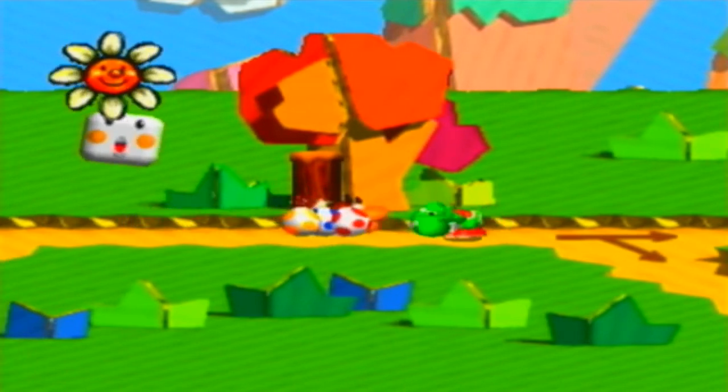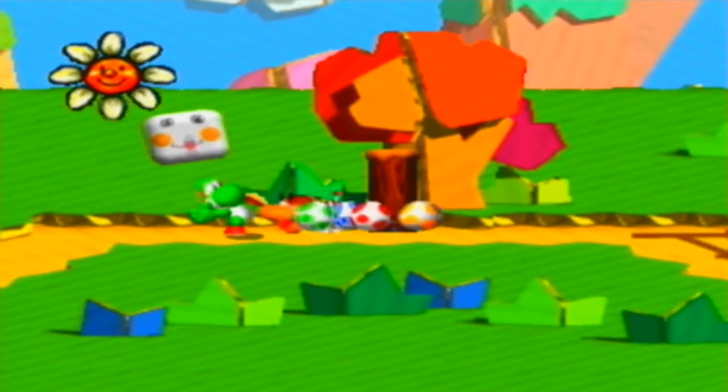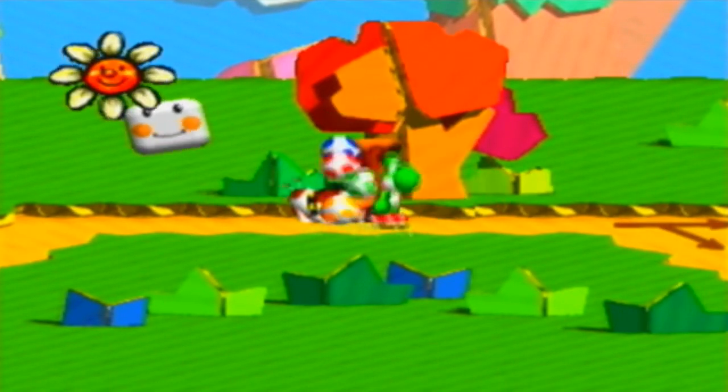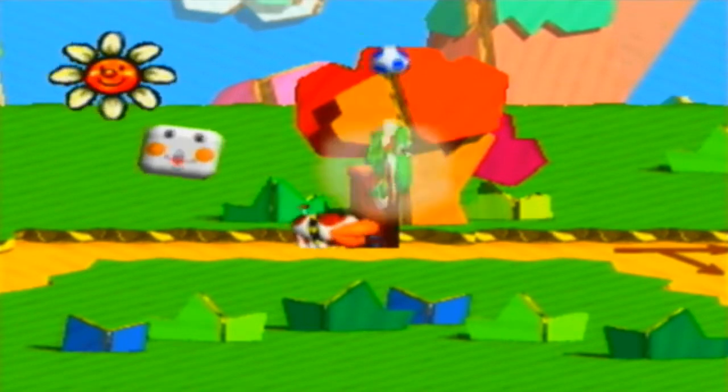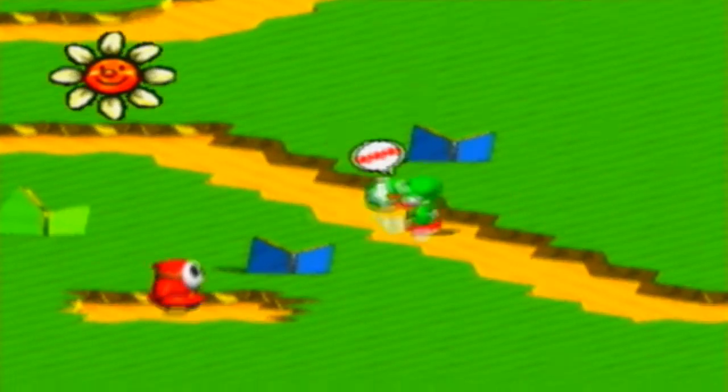This right here is Poochy. Poochy was in Yoshi's Island on the SNES — in that game you could ride on Poochy's head, but you can't do that in this game; instead Poochy does something different. Let's free Poochy here — his owners would be glad, except his owners aren't even here. Who tied him to the tree? Anyway, Poochy will sniff out things for you and bark at the parts where there's hidden stuff.